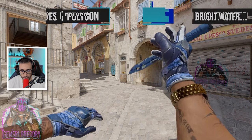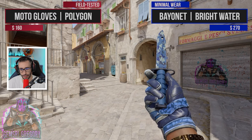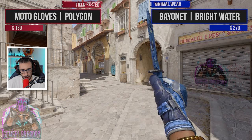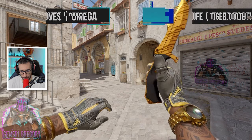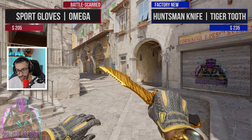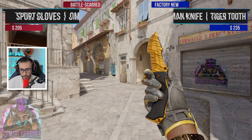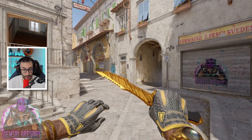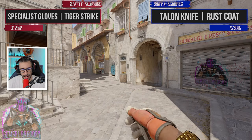Now the Bayonet Bright Water — of course, with the Bayonet we're already talking about elevated prices. With the Polygon gloves, the Bayonet I love too — very pretty combination, the gloves could maybe be cheaper. We have the Huntsman Tiger Tooth with the Omega gloves — without a doubt the Omega gloves are underrated, they're cheap and very beautiful. Rusquat with Tiger Strike.